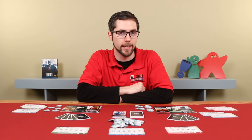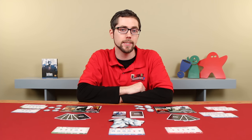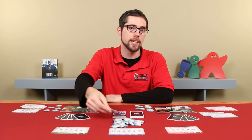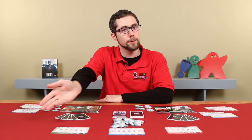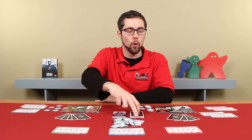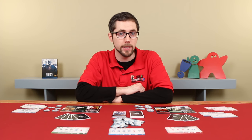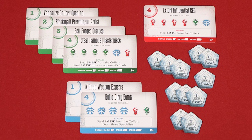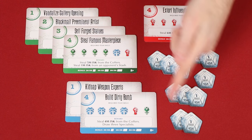Gameplay then continues with the next player in clockwise order taking their turn, repeating this process until one of the three endgame conditions has been met: either the last ISK has been taken from the coffers, all available jobs have been completed, or all specialists — including the ones in the discard pile — have been drawn, leaving none behind. At this point the game ends immediately and players count up their gained ISK.